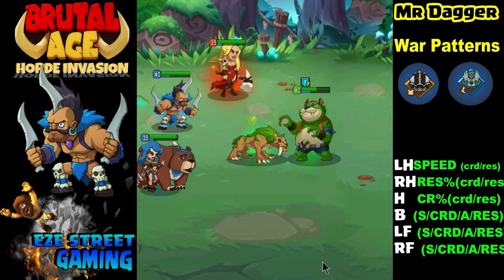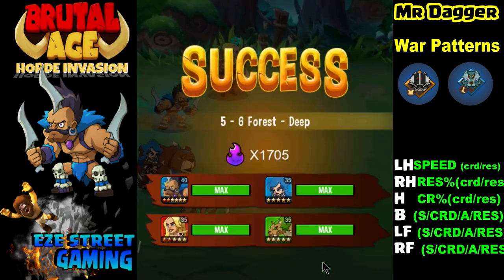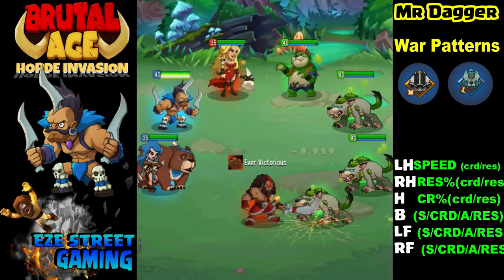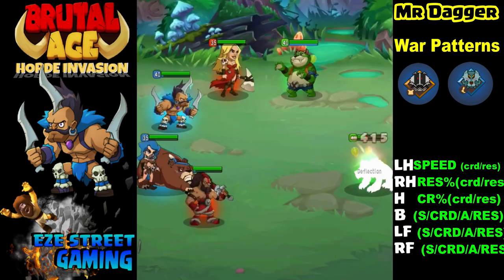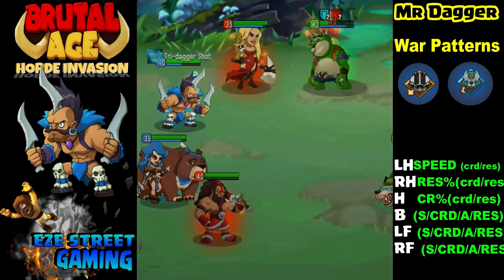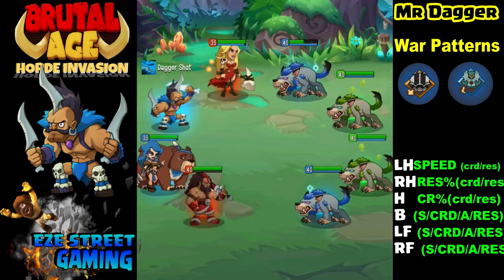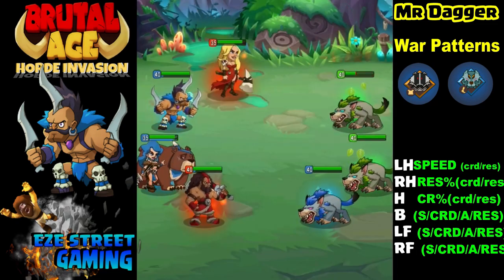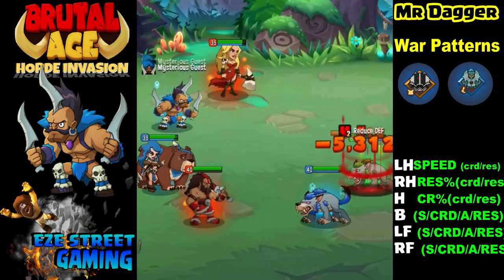Teams have to be built around Dagger if you're going to use him as leader. I strongly suggest that if you have all three Daggers, before you feed one into another, look at their leader skills and see if you can build a good resistance team around Red Dagger or a good hit team around Green Dagger. You might be able to win high-end ranked battles by going after opponents not just with power attackers but with a resistance team or a hit team - it adds an interesting strategic layer to the game.